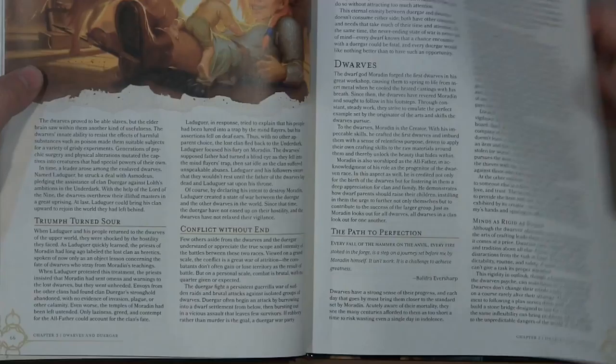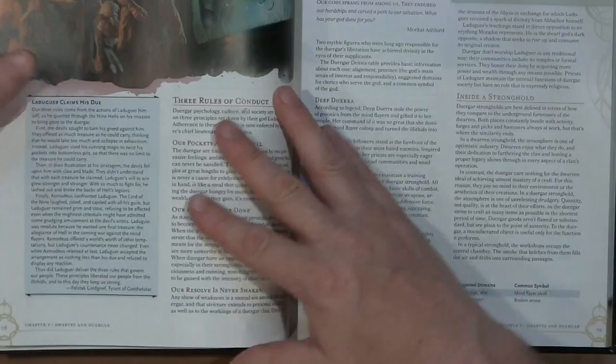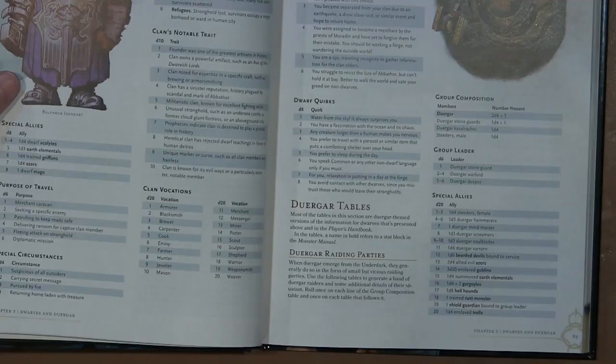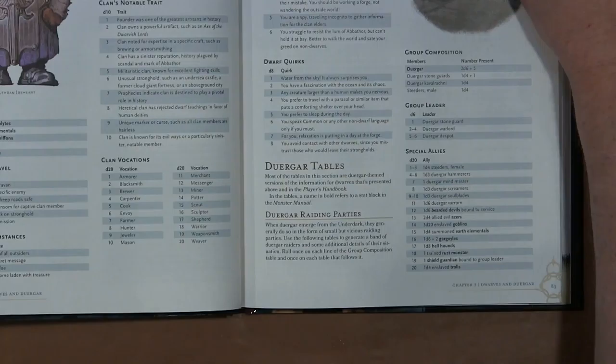Chapter three gets into the dwarves and the duergar, and again it follows the same pattern as the elves — deities, traits, charts of things. This information is put together in a fifth edition sort of way and presented all in one place. If you're a dwarven player or a GM who wants to run a dwarven campaign, this is really good stuff. You get dwarves in the clan, different statuses of the clan, and there are special duergar tables.